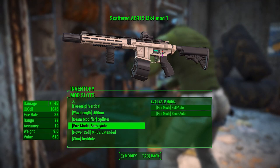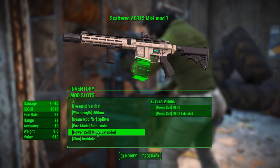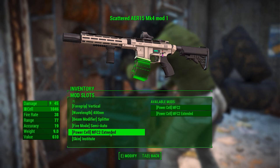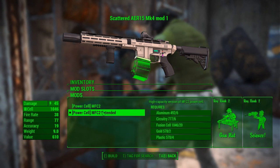Fire mode can be set to semi-automatic or automatic. In the Power Cells, you can double your capacity by installing the MFC2 Extended — it looks like a drum mag on the bottom. That gives you 100 shots.